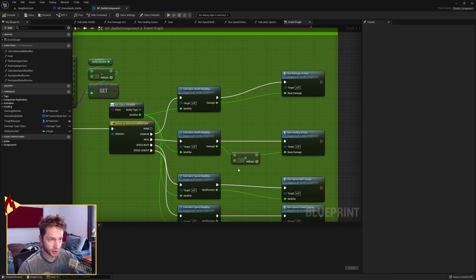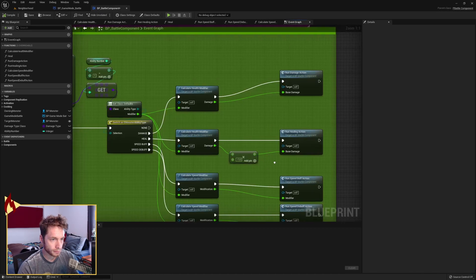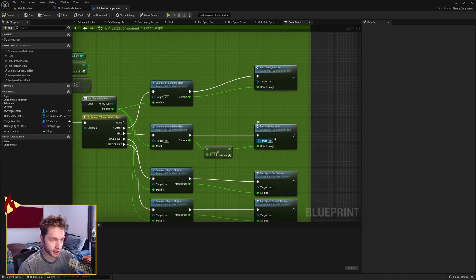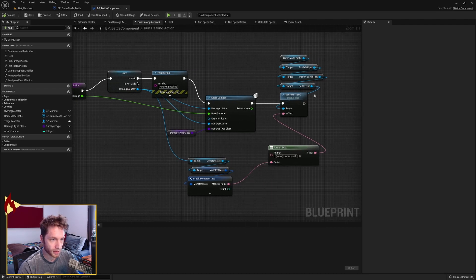Health — healing — is pretty much similar except we're multiplying by negative one so that the damage is inverted and we're applying a negative damage, so we're healing. The health modifier calculation is exactly the same. Run healing action takes in the base damage and is also identical — base damage goes into apply damage, but because it's negative we're healing. And I just have different text that says 'name healed itself'.